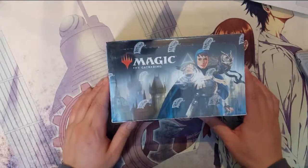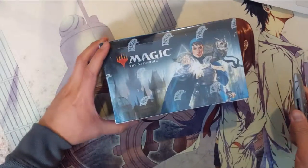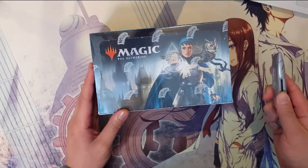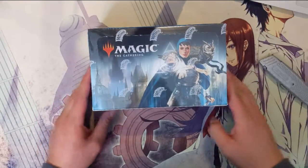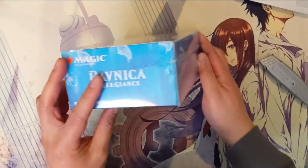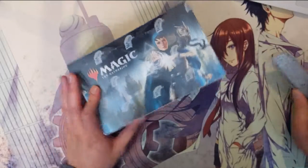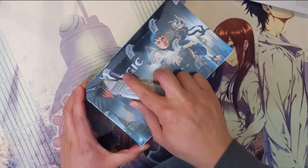Hey guys, it's I Want A Turtle, and it's better late than never, I hope. We finally got our boxes of Ravnica Allegiance — a little late to the party, but I'm very excited to crack open into this box. It's the first new set we've opened on the channel right when it came out.